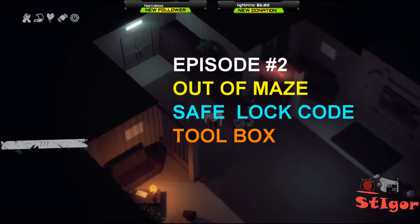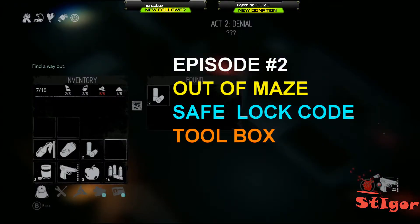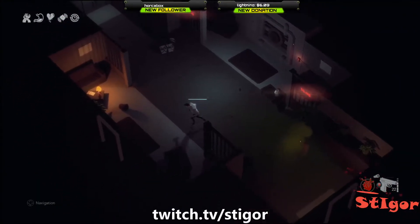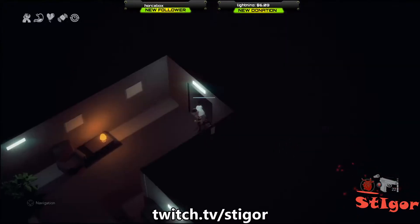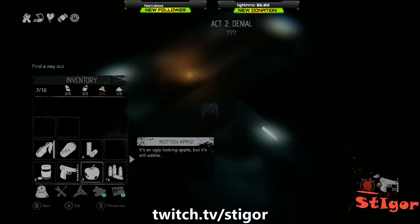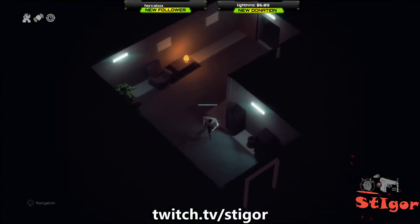Let's try to find a way out — this door looks like it's very important. I took everything from this room. Let's go here first and eat something. Use sedative, tool them, make one more — now we are ready.